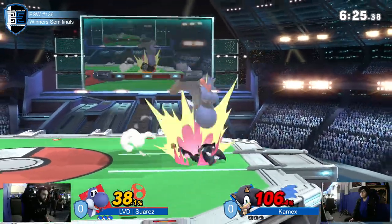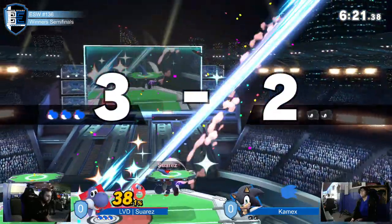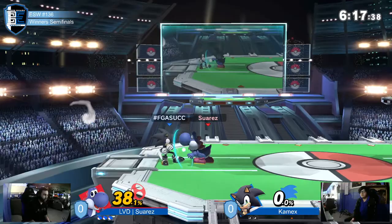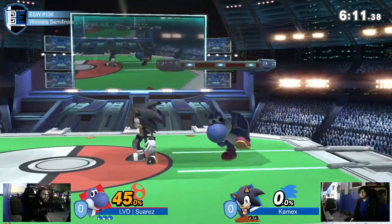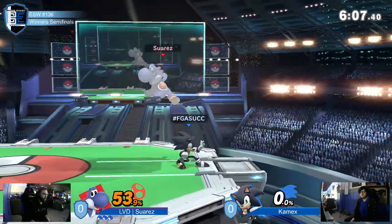He'll take a random hit when you least expect it, and he'll try to steal your stock just like that — and how he takes it with back air. Kamek's is a little stressed out trying to find what button works, although none of it really seems to be amounting to much. Suarez's defense is just so strong.